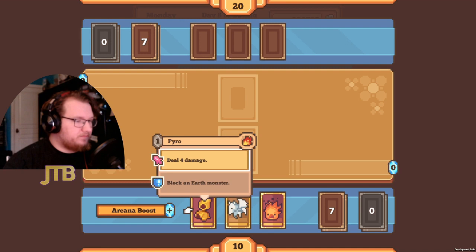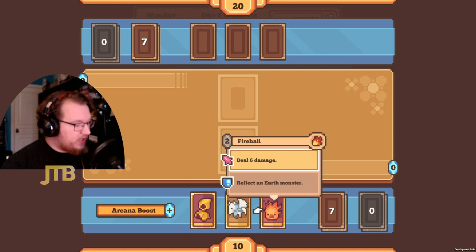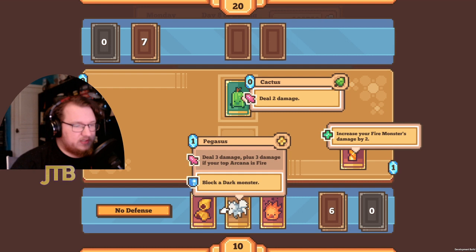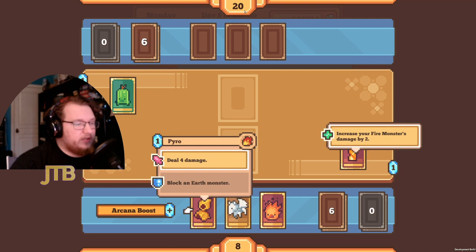Even though we have five zero-arcana spell monsters, sometimes we don't have anything to play, so we use an arcana boost to build up by one. We got something interesting — this can boost our Pyro on our next turn by two. You do get the passive ability of a monster when you get it from an arcana boost. I'm not going to use Pyro to block an earth monster — I'm going to use Pyro to deal six damage.